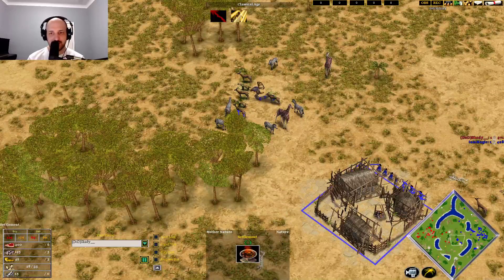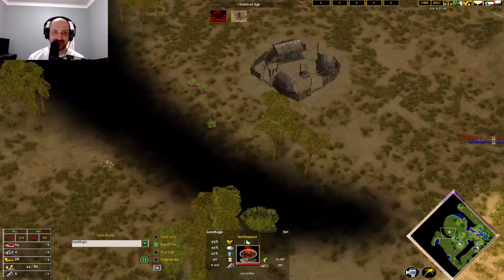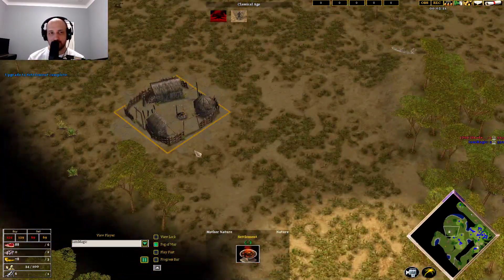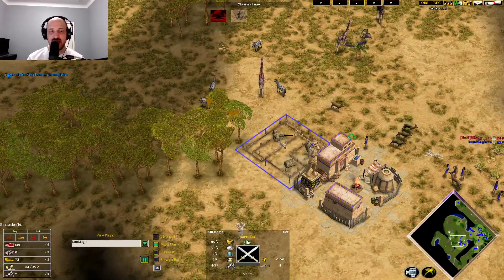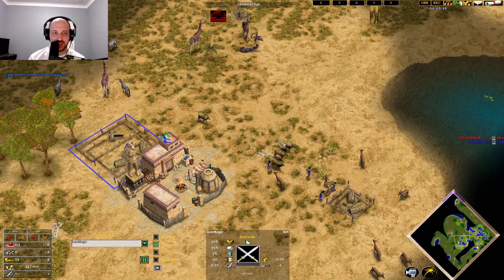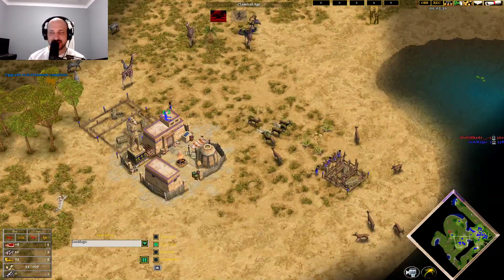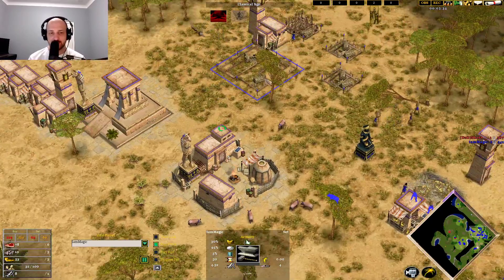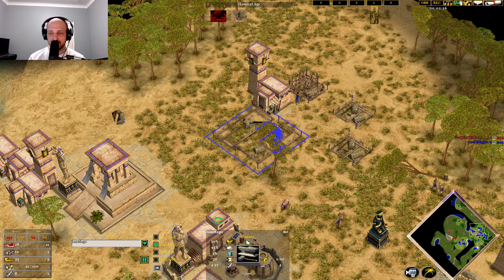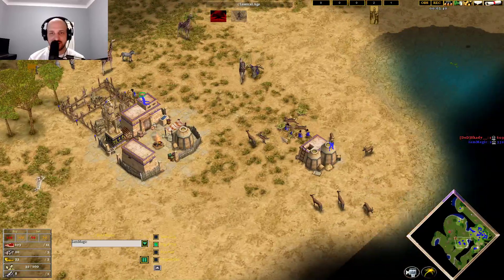You are giving the Set player a port of call to be attacking. Get this town center — it's close to the other one, meaning a couple of mercenaries can pop into the attack. Just a barracks down for Magic — a little bit surprised, honestly. I would have expected Magic to go straight to the Heroic age here and try to spam out Chariot Archers.